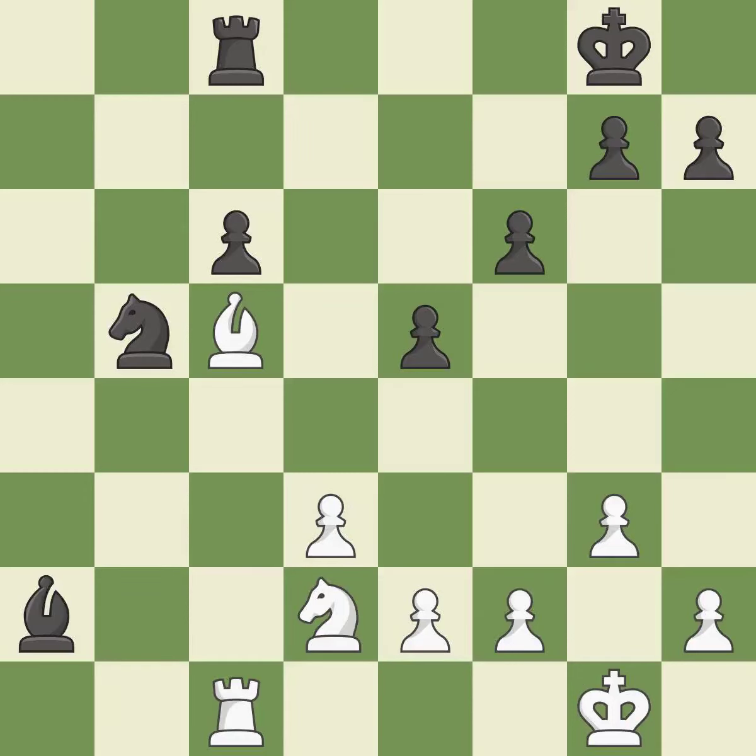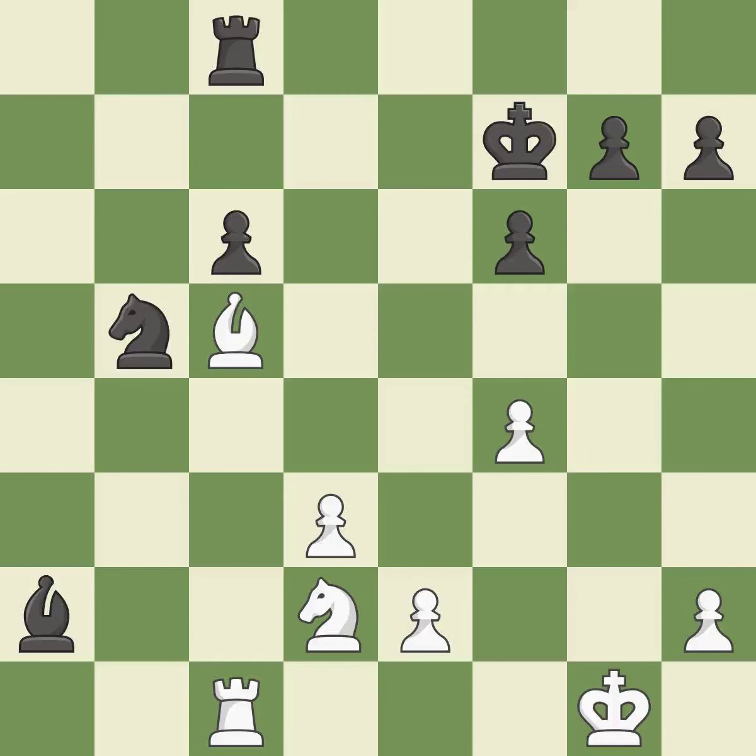This misses an opportunity to take an open file with a rook — it is a mistake. This maintains the balance in material with a good trade. This is the only move that works — it is a great move. Backs off — it is ideal. This ignores an opportunity to increase a bishop's scope by moving it to a better square, and allows the opponent to take an open file with a rook — it is an inaccuracy. While not a mistake, that is also not the wisest course of action.